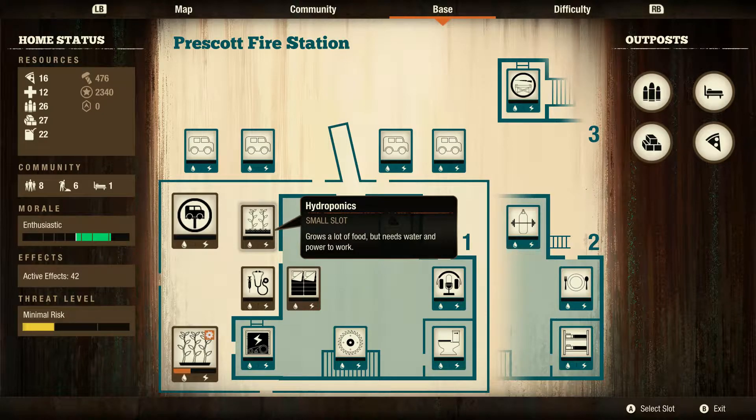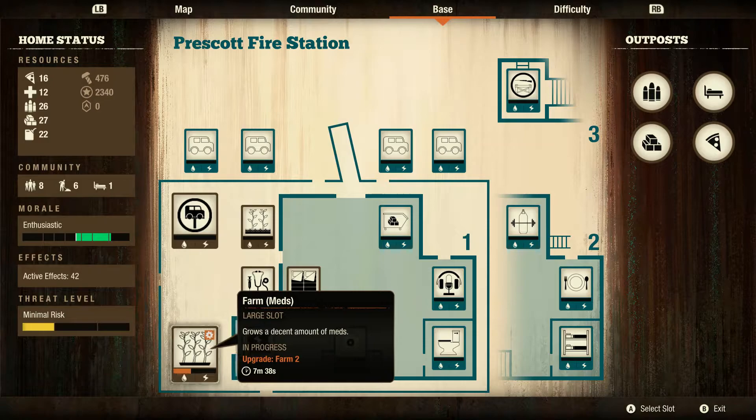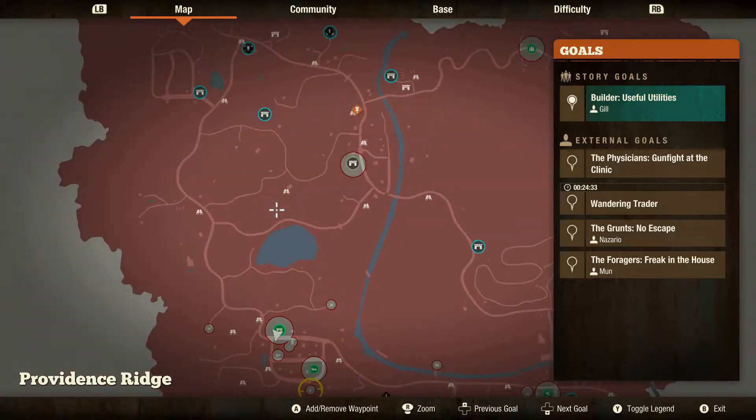Let me show you a quick look at my base. I finally finished the auto shop, got the hydroponics maxed out, maxed out infirmary. I had to destroy the farm for one of Gil's leader goals - a leader mission where I had to upgrade or convert a facility, so I just tore it down and then rebuilt it.